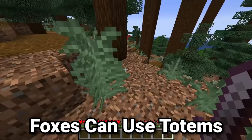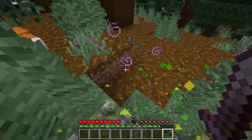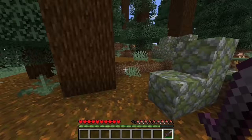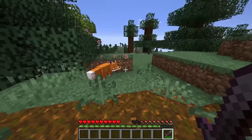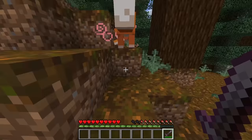Foxes in Minecraft can pick up items in their mouths, but something you may not know is that one of the items they can pick up is actually the Totem of Undying. So if you kill a fox that has the Totem of Undying in its mouth, it actually does regenerate using up the Totem of Undying and is even given all the status effects — which is quite a unique feature considering the fact that there's lots of items that foxes can hold in their mouths that they cannot actually use. But as you can see, this fox has been regenerated here by the Totem of Undying.